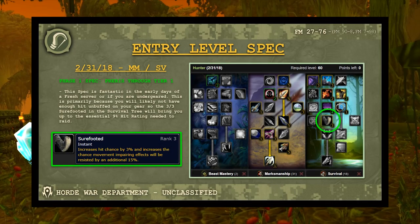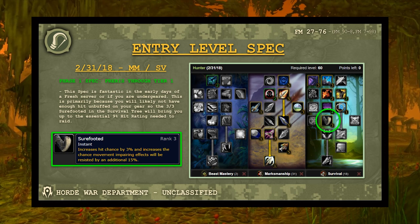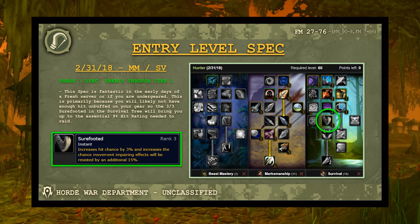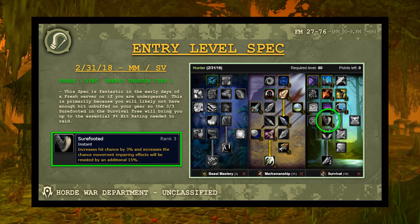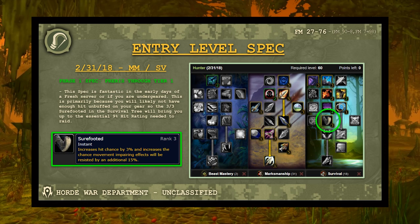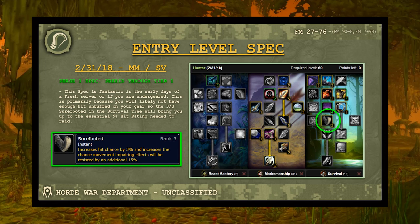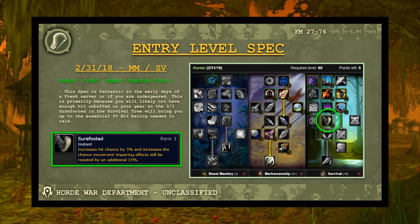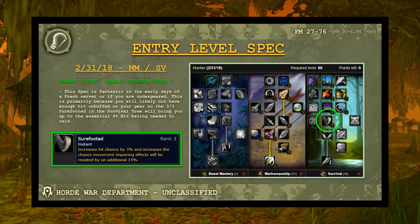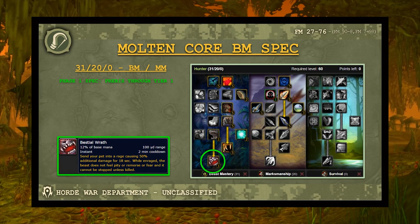PvE talent builds. The entry-level spec assumes you're fresh and your guild is about to enter Molten Core undergeared. It gives 3% additional hit through Sure-Footed in Survival, while retaining Trueshot Aura, the 5% damage multiplier deep in Marksmanship, and a couple points in Hawk. This helps you reach hit cap much faster. The Molten Core BM spec is swore by some hunters even post-1.9 — your pet does comparatively high damage there and this may outperform the Sure-Footed spec.